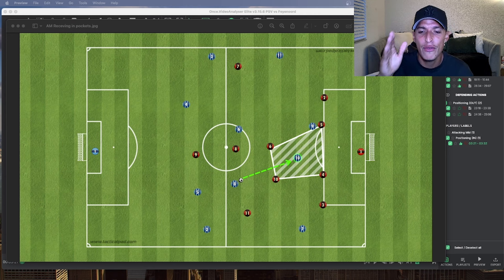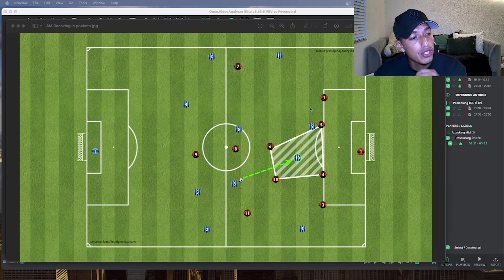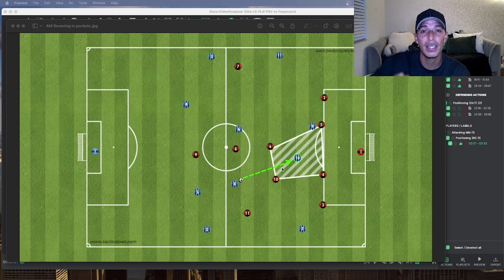Every time you can position yourself in the pockets of space, you will cause a lot of chaos for the opposition. As number 10, you're going to be inside the pockets of space — between four players: the two center backs and the two center mids, in the half space between a center mid, winger, fullback, and center back, or on the other side. Your objective is always to find the center of that pocket, because doing so causes indecision in the opposition. There will be a slight miscommunication about which player defends you, and in that split second is when you can become dangerous.